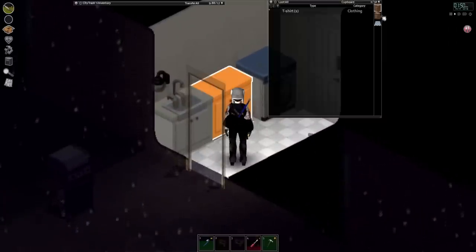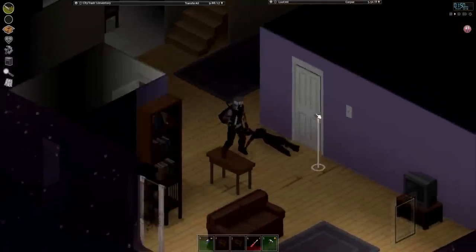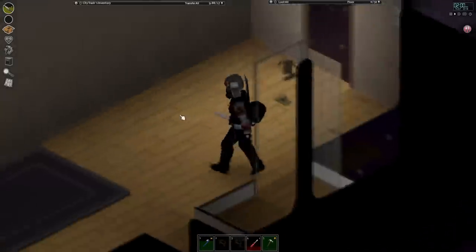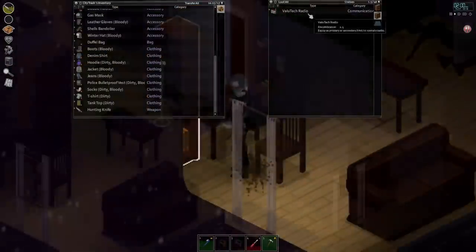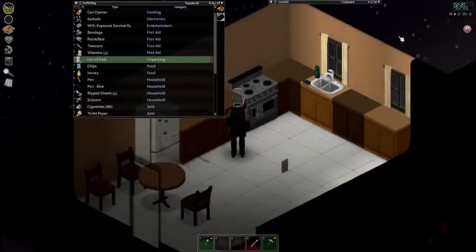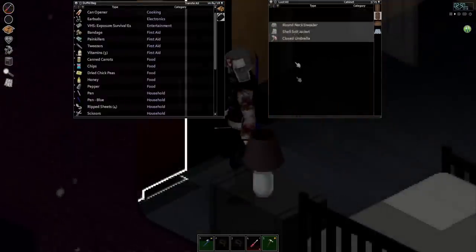Beggars can't be choosers, though. Let's see what we have inside here — which honestly doesn't matter because I will be tearing this place apart very soon. Let's go check every single room and see what goodies they have inside. Which includes a book, Fishing Volume 3, another zombie, a can of oats and honey. I'll help myself to the can of oats right now, seeing that we are hungry and I forgot to pack breakfast. Canned carrots, dried chickpeas and pepper, useless clothing, painkillers, another saw.